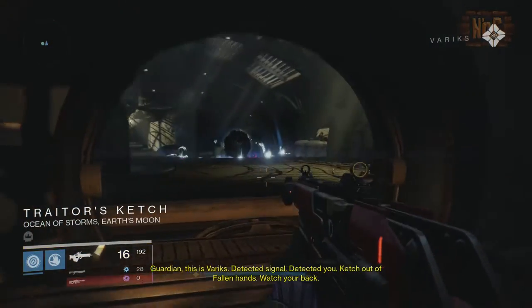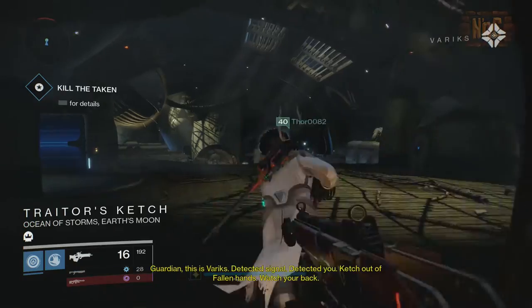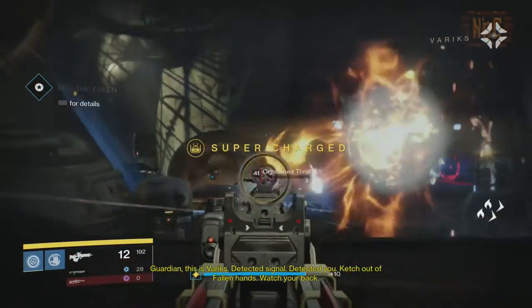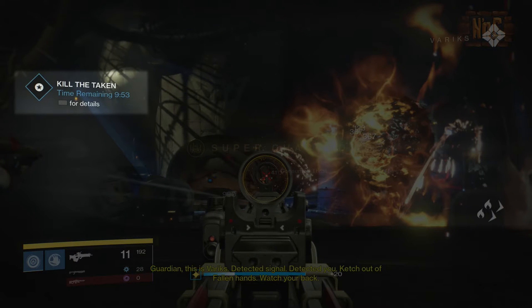Through this door, you'll get a message from Variks, and a timer will show up in the upper left-hand corner. This is how much time you have to clear the entire ship of Taken forces. You have 10 minutes. Let's get started.